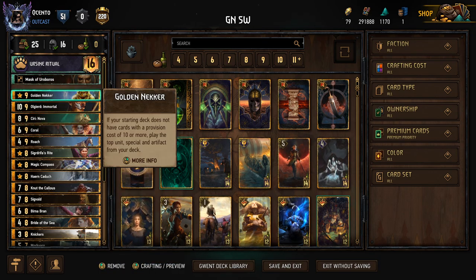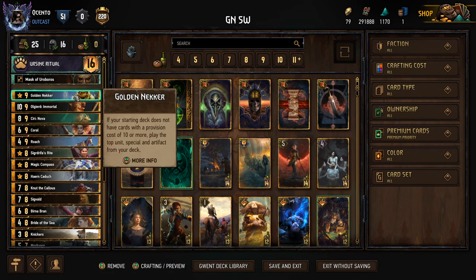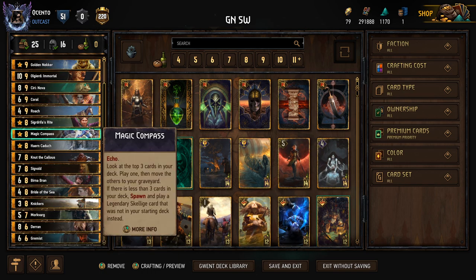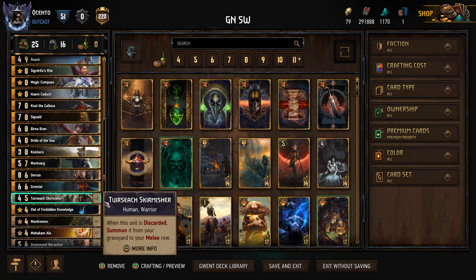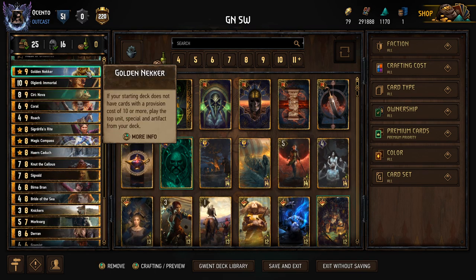SyriNova would be great as well if we play that into some carryover. It's really hard to go wrong with the Golden Necker top deck pulls — except when you get Morkvarg, Knickers, Roach, or Turcic. All these things that can get clunky are what you've got to be careful for. So this deck really relies on proper sequencing, otherwise it just won't work.